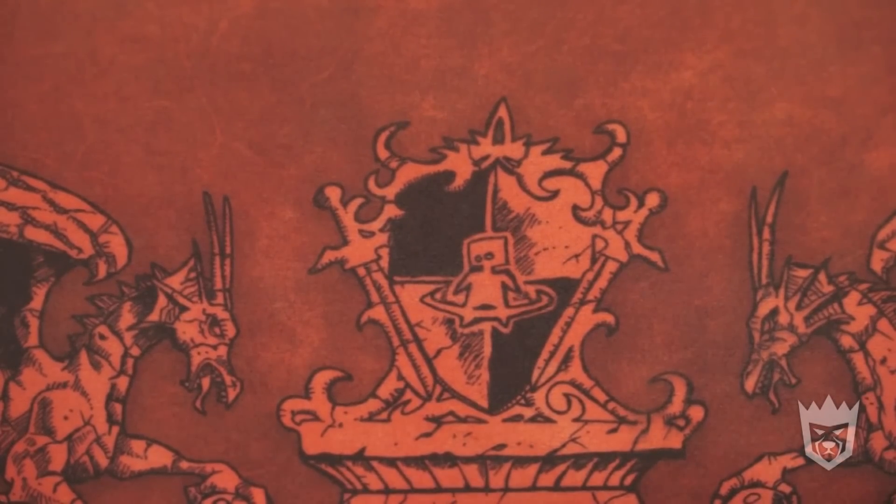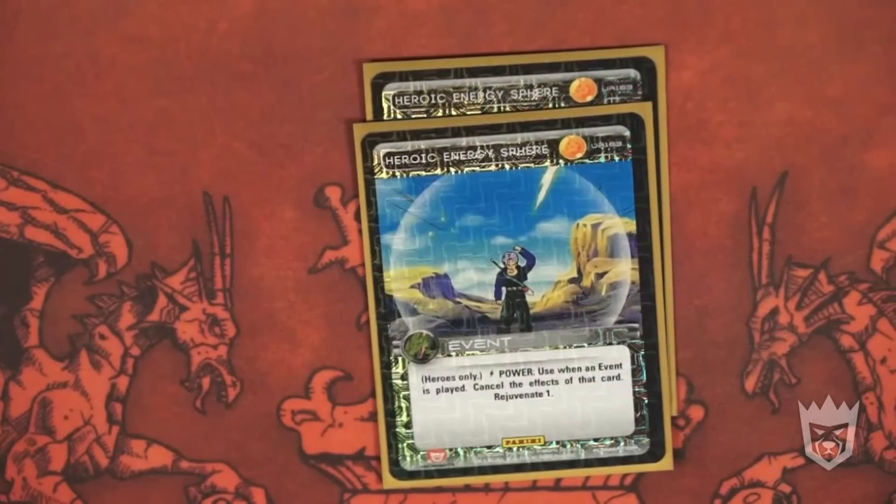I recently started running two Heroic Energy Spheres — heroes only. Power: use when your opponent plays a card, cancel the defense of that card, rejuvenate one. Part of the reason I don't run three is I don't own three, and two is all you need in this deck. The amount of rejuvenation you're going to get is ridiculous. If your opponent replays an event you don't want — say Confrontation, Staredown, Time is a Warrior's Tool, a blue omni-block event, or something like Adaptation — you can Sphere it, then use Piccolo's level one or two power, or any of your attacks, and put it back into your life deck right after. This deck will never need more than two Spheres, and these can put in a lot of work towards winning and putting you ahead in combat.